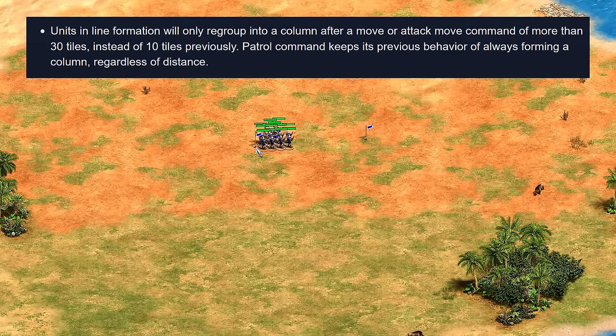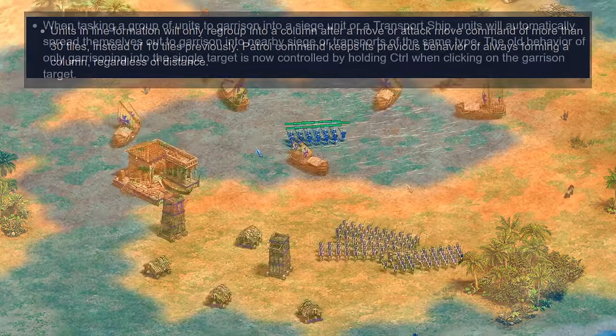Patrol, on the other hand, always forms a column regardless of distance, making attack move feel like it might be the superior choice now to avoid pathing confusion and extra reorganization.